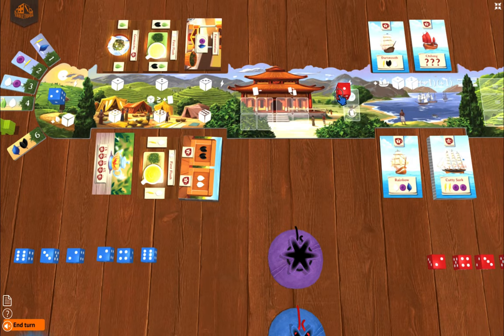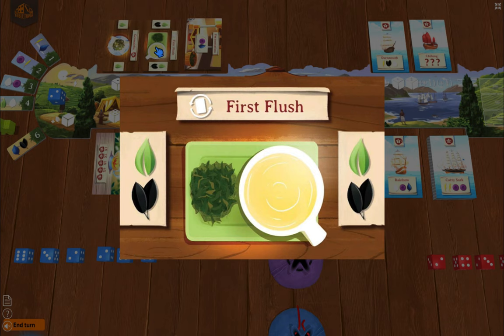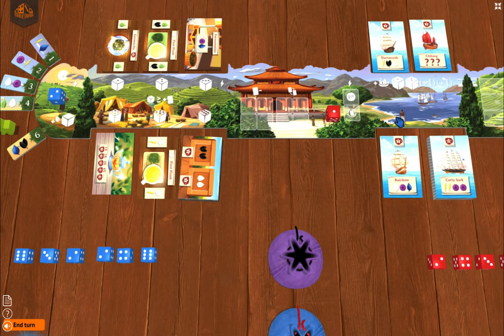We're just alternating dice between us. The little action underneath allows either of us to flip over all the cards that have been used — some of them have a flip action because they're a really strong card. For example, this value two-pip die in the market for the First Flush card — the first plucking of the tea — when we use it, that card flips over so it gets reactivated.